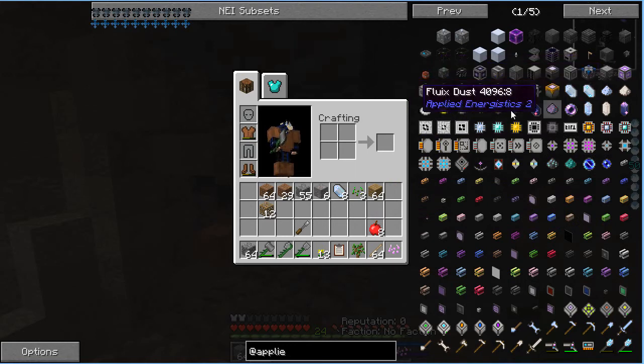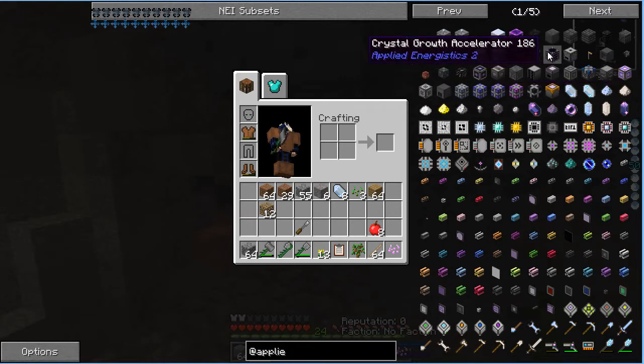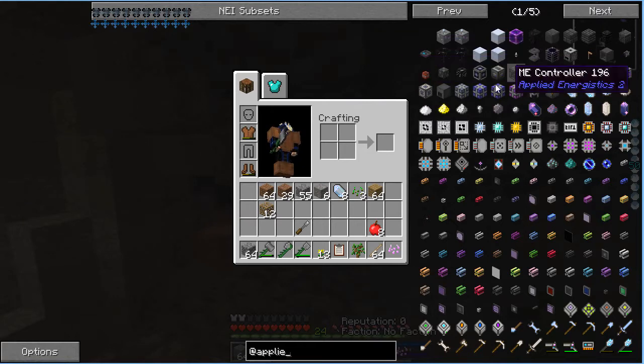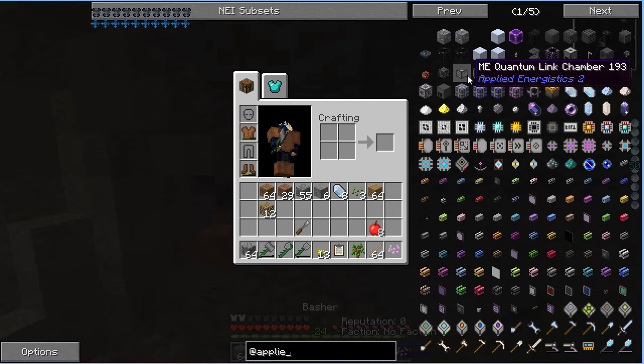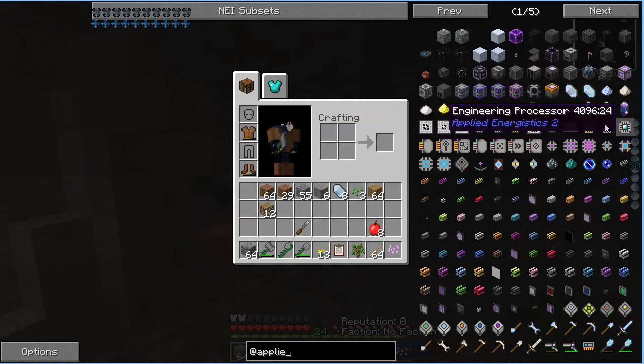The ME drive is for putting chips in there — you can change the amount of storage you have. Your ME chest is pretty much where your items are being stored. The ME security terminal is for multiplayer — you can make it so no other person can access your ME system. The crystal growth accelerator is used to grow other Certus quartz, pure Certus quartz crystals. The ME quantum link chamber is for wireless connection, and the wireless receiver is for the wireless connection. That's all stuff we'll get into later.